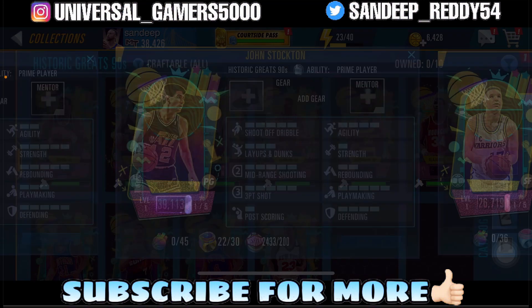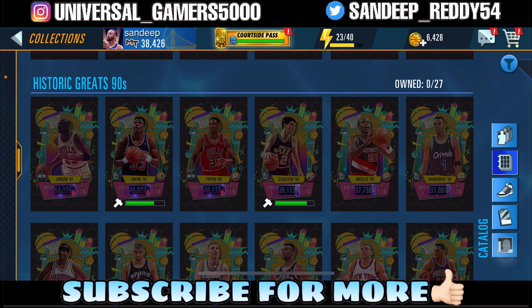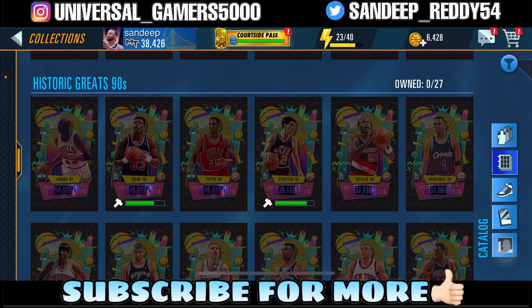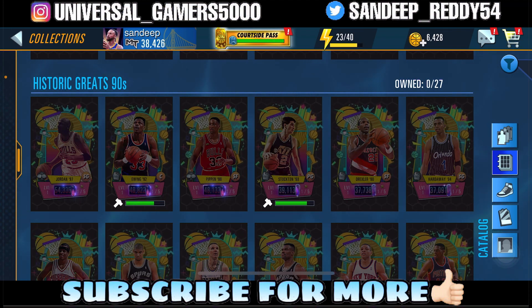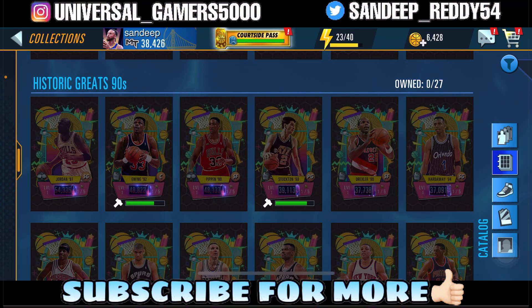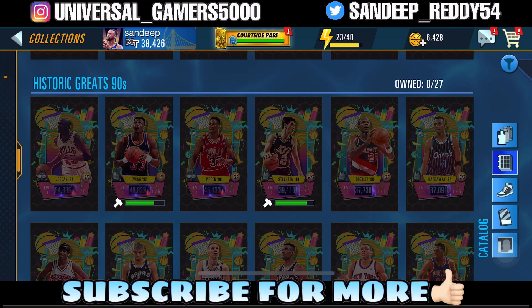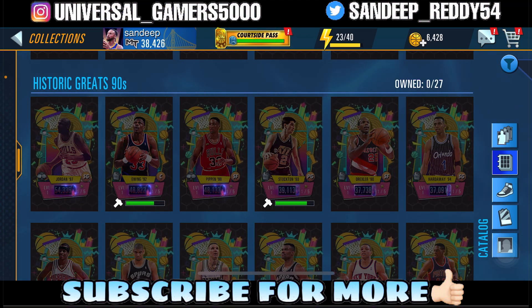Coming on to the events: this theme will last for two weeks, so we'll have two events. The event power requirement has been raised to 35,000 — last time it was 32,000 for King of the Court and 33,000 for the 3v3 Gauntlet, but this week it's 35,000 and that's going to be the standard going forward. Make sure you're over 35,000 power to get a Dark Matter reward in your events.